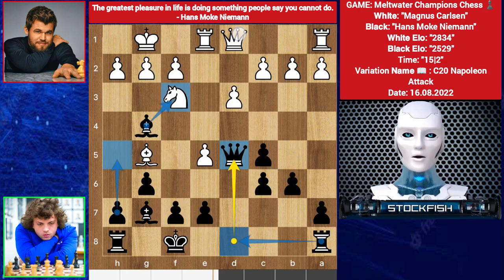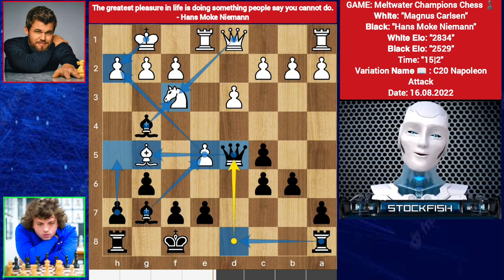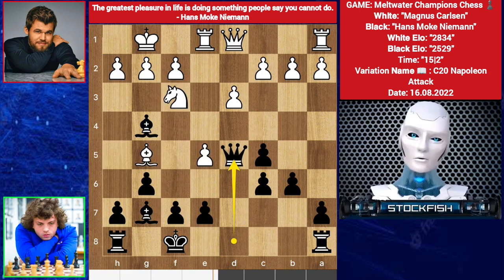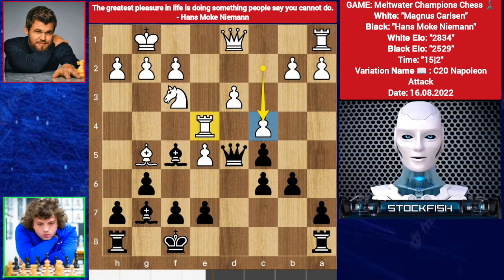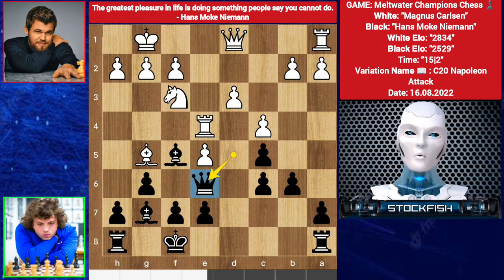H5, bishop takes knight, queen takes bishop, then bishop takes pawn — the h2 pawn. If king takes, then queen takes g5 bishop. So Magnus brings pressure with bishop f5. Hans also brings his bishop — c5, firing on the queen. But best move was to play rook back to e1. Queen e6, we have rook e3 — now his position is locked.